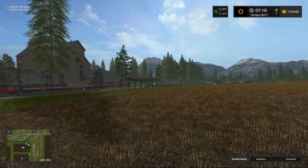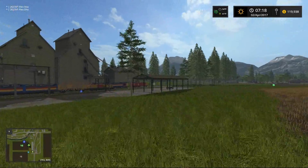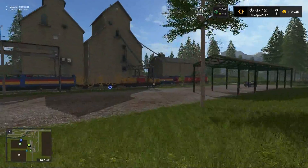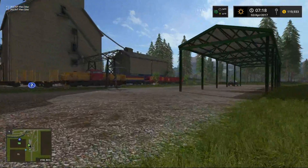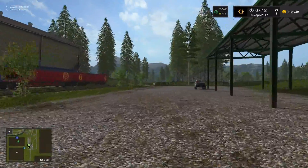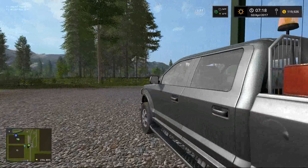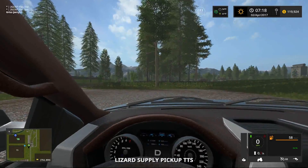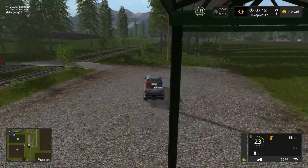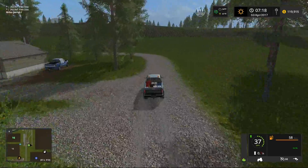We'll head back over to the pickup — again, Stan went to the hardware store — and we'll run over, grab our pickup, head back to the main farm. We've got some things to do today in this episode. We need to move a bit of total mixed rations around and get our cows fed, try to keep them productive, because that's all part of the key to making money — productivity, productivity, productivity.